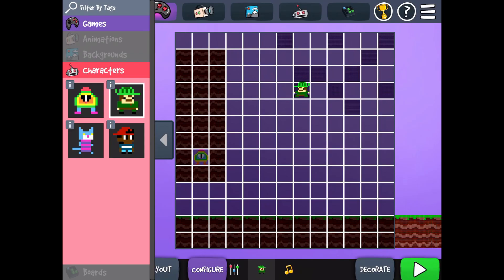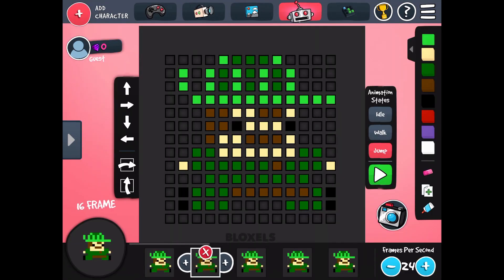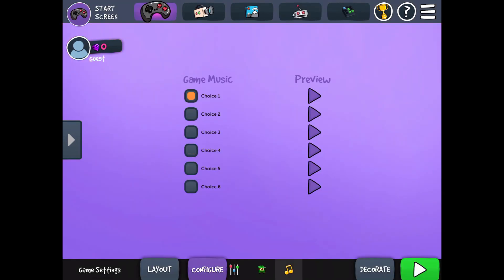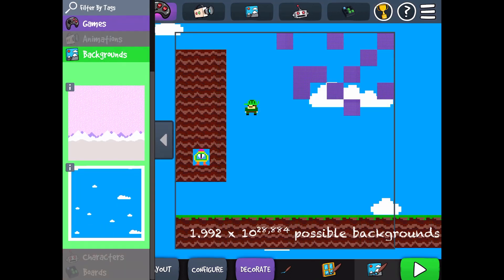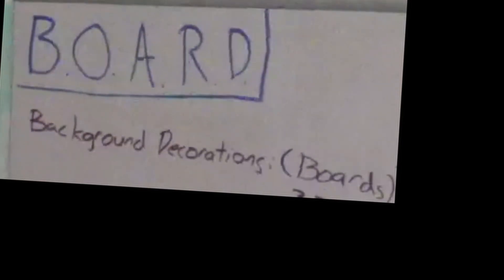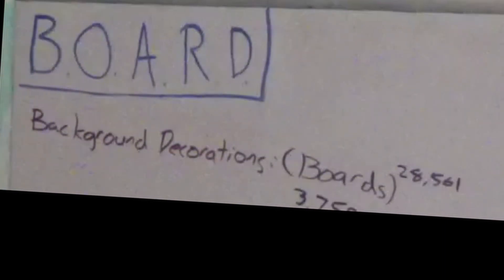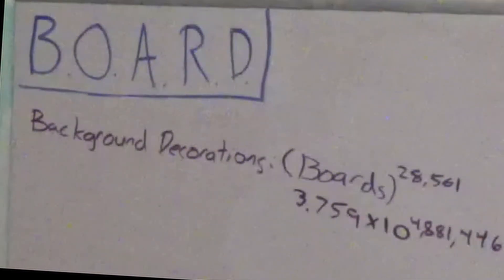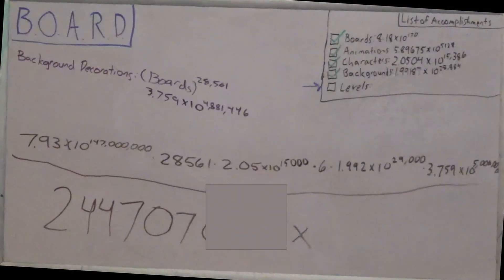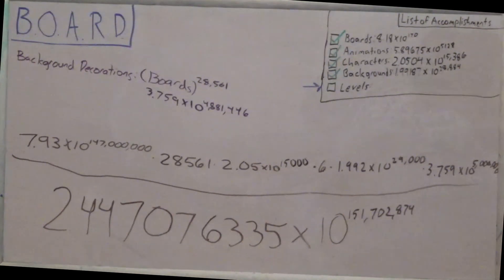Speaking of places for a character to spawn, the total number of levels must be multiplied by 28,561 since the character could enter any of these spaces. There are also 2.05 x 10 to the 15,386th possible characters in the game, so we have to multiply by that as well. There can be 6 different songs, as well as 1.992 x 10 to the 28,884th backgrounds. And now for decorations — you can actually put a decoration behind any type of block. Therefore, there is the number of possible boards to the 28,561st power number of decoration possibilities, which is about 3.759 x 10 to the 4,881,446th. Once we multiply everything together, we get 2.447076335 x 10 to the 151,702,874th possible levels in Bloxels.